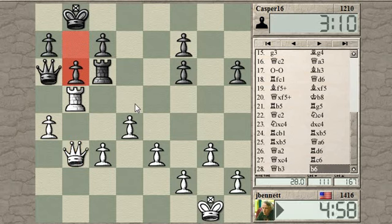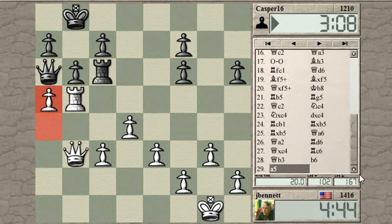He goes for that. How should I break? I can play A5 immediately — he can't take it. Queen takes, I have to take with the rook and pawn takes is illegal because of the pin. So I can just play that and open up a file. When I open up a file, he has queen here check.